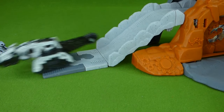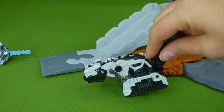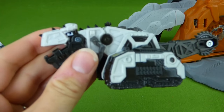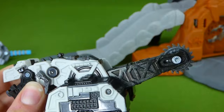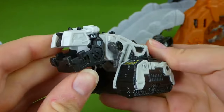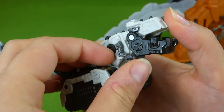Let's see who else we can find — it's D-Strux himself! Look at that. Roar! His mouth opens, and he's got a tail on the back that spins — it's kind of like a saw. We've got one with a claw tail from the new episodes, so that'll be cool to show you.